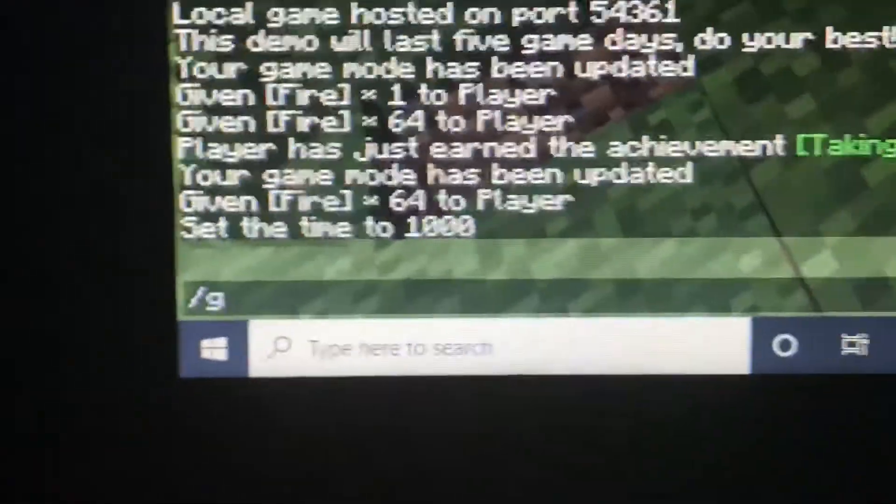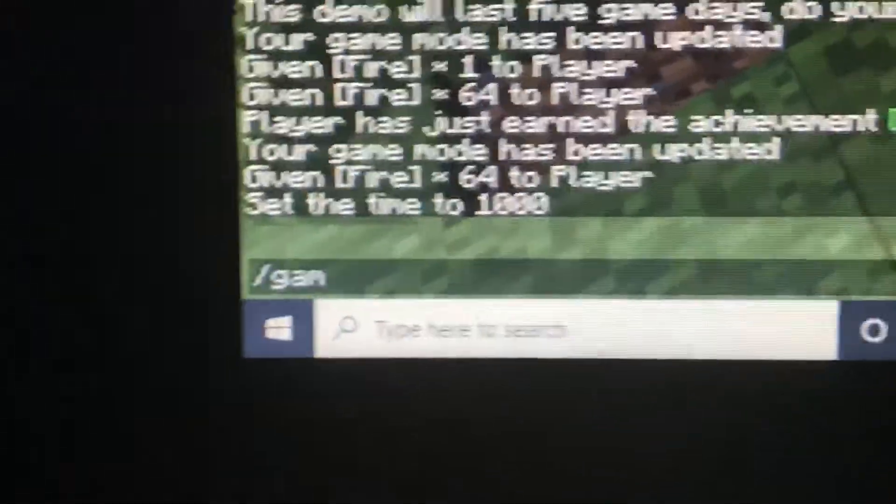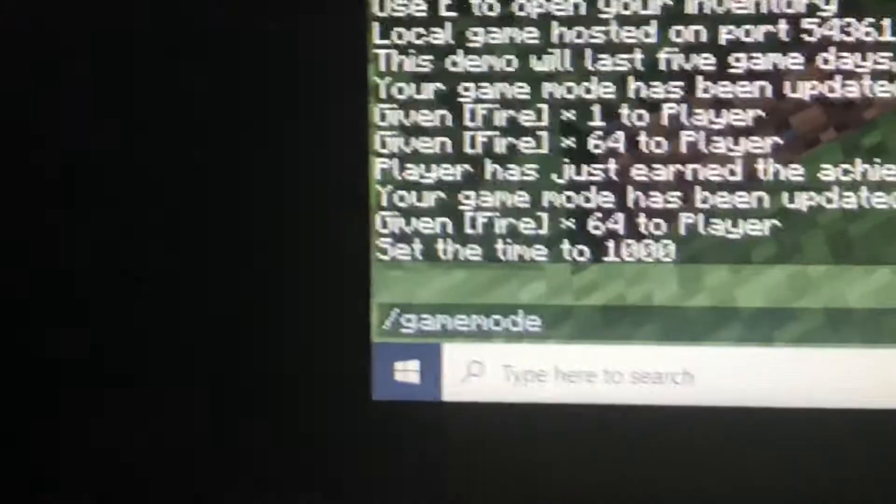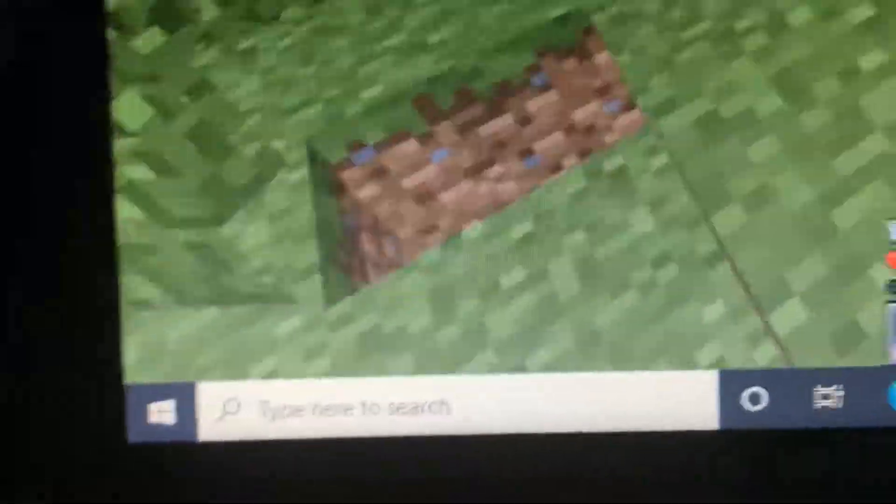I'm going to make it daytime quickly. Great. You can also use this fire to blow up TNT. I'm going to go into creative mode quickly so I can get some TNT. Now I'm in creative mode.